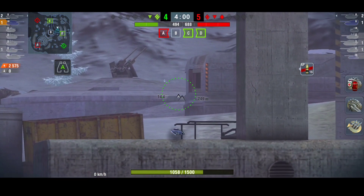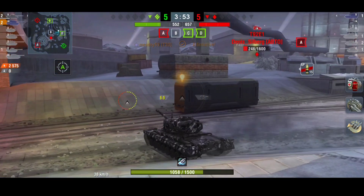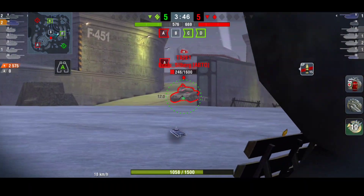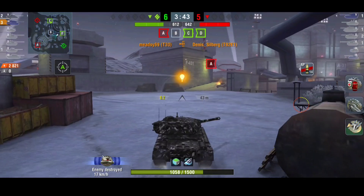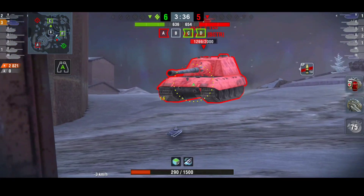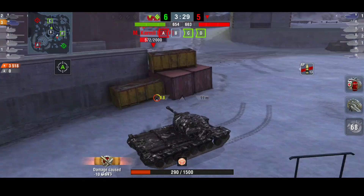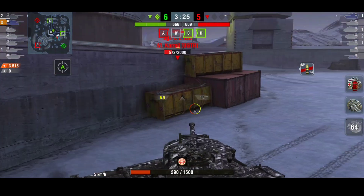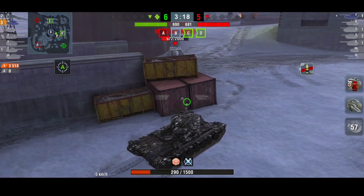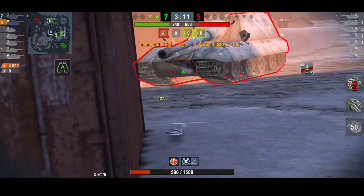The only bad thing about this tank is the DPM. It is very low — actually the second worst among tier 9 TDs. The only other tank worse is the WZ-111, the Chinese tier 9 tank destroyer. Other than that, most tier 9 TDs have over 3,000 DPM. This has 2,500 — that's a massive difference. But what does it have to trade for that DPM? The others have DPM but they don't have armor. Look at the Waffle — no armor, just a good gun and speed.